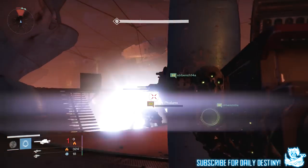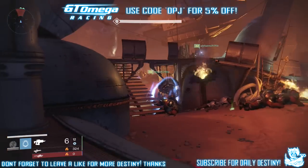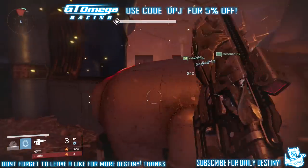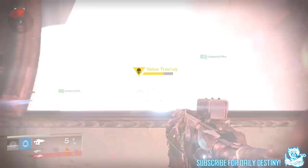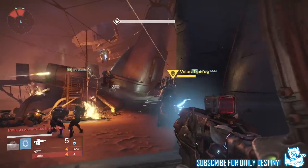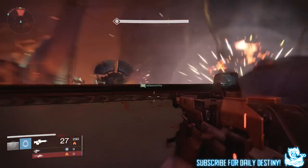I wouldn't really say this is a cheese — like a lot of you guys will — you can definitely still die in this spot. It's just a spot where the boss does not hit you. When I was playing against Valus Trot Arc in the level 32 Prison of Elders, I was all up in his face until I started to lose health, so I ran and ended up in this far corner of the room where I could head-glitch and pummel Valus with bullets, even when he was only three feet in front of me, and he wasn't really dealing any damage to me or my teammates whatsoever.